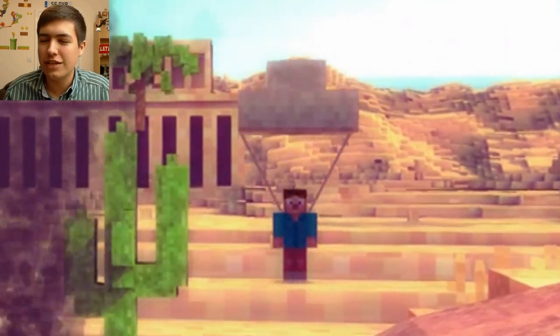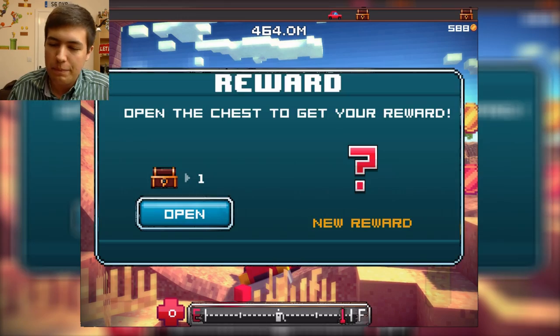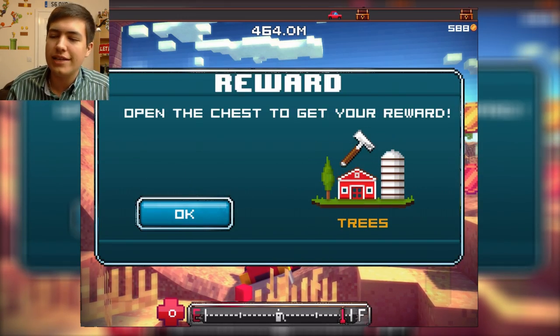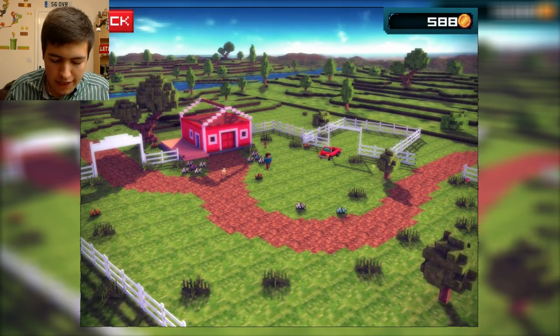Look at him in the back there using his parachute. At least he's alive. We died, though — we died bad. But we opened a chest and we got some more trees. So let's go plant those trees and see what our farm looks like — it's starting to look really nice.